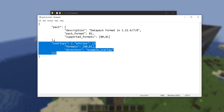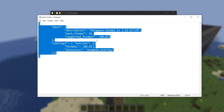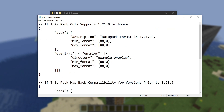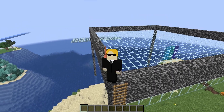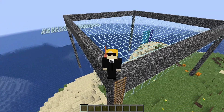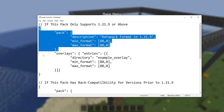I've also included an overlay as an example, which is not required, but if you were using an overlay there are also some things to update there. If you had a pack.mcmeta that looked like this in the previous version, there are a couple of different ways it could look in the new version. The first case is if you're updating your data pack to only be compatible with this new version — you don't care about back compatibility.